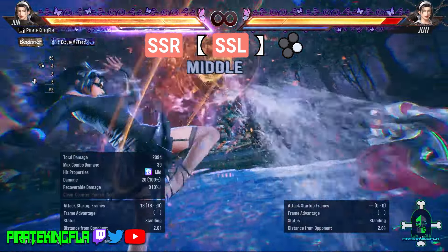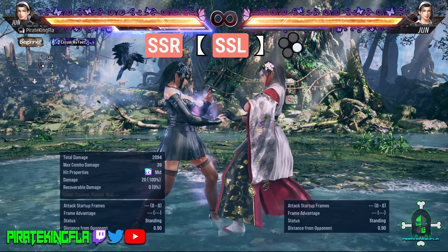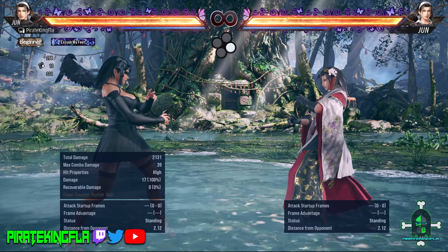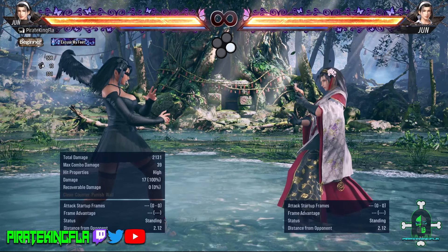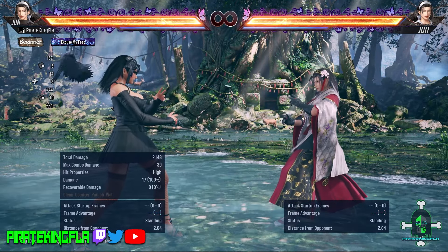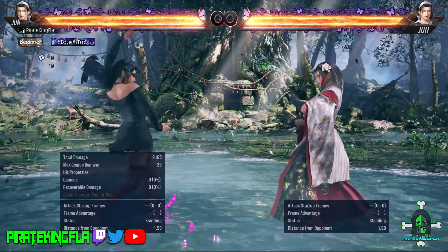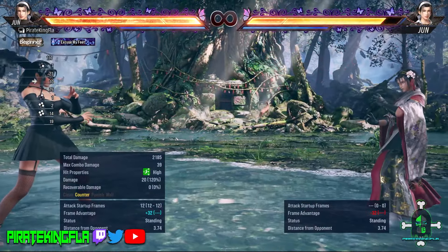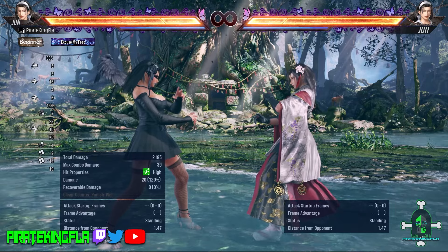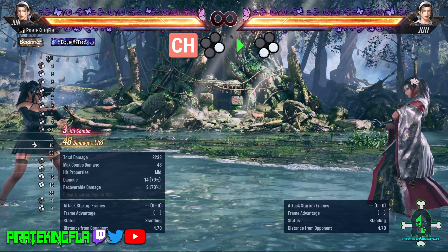Sidestep 4. This is a good move — it is a safe mid attack, it's a heat engager, you're at an advantage on block and on hit even more so. Standing 4. This move is categorized under the term 'magic 4,' a universal term used to describe a standing 4 kick that has counter hit properties allowing you to either get a full combo or a follow-up. In Jun's case she gets a follow-up — on counter hit the opponent is knocked down and Jun can get a follow-up 3+4 for some pretty beefy damage: 3-hit combo, 48 damage, not bad.